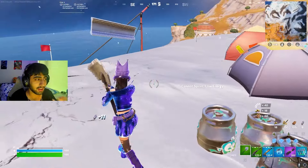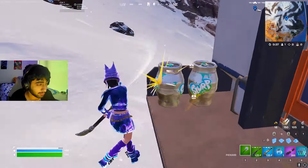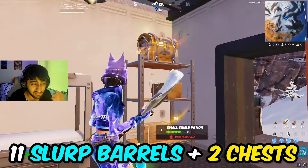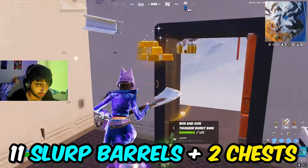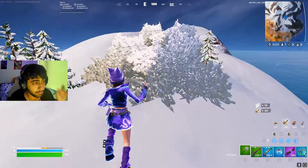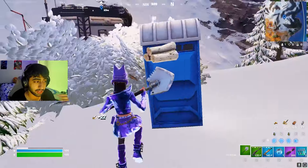After you loot the coliseum, you want to make your way right on top of this mountain — it's literally a 10-second walk — and this mountain is super stacked. It's part of the old map and was actually my drop spot for tournaments last season. Then you want to take the zipline down into this small hut, which has two slurp bills outside and 11 inside, including two chest spawns. It's super insane and you can get very stacked.